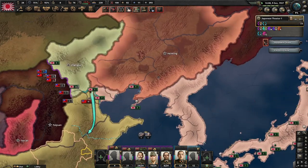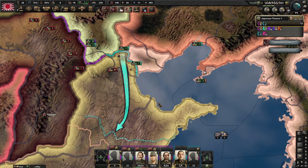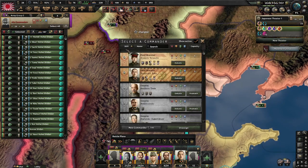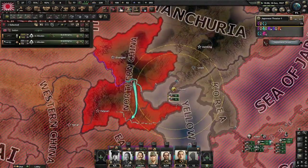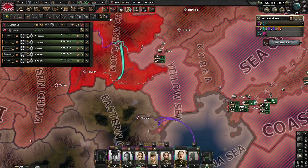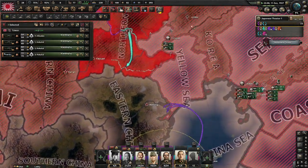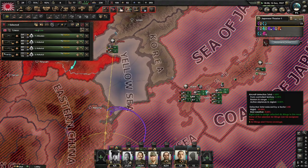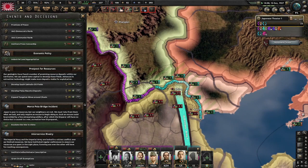Call all our puppets so we can attack from their territory. We don't attack right away — we just wait for the Marco Polo Bridge incident to disappear. In decisions, we will always spend 25 PP on the Marco Polo to slowly get rid of it. If you are precise you can get rid of it in 120 days, then escalate the war in China.